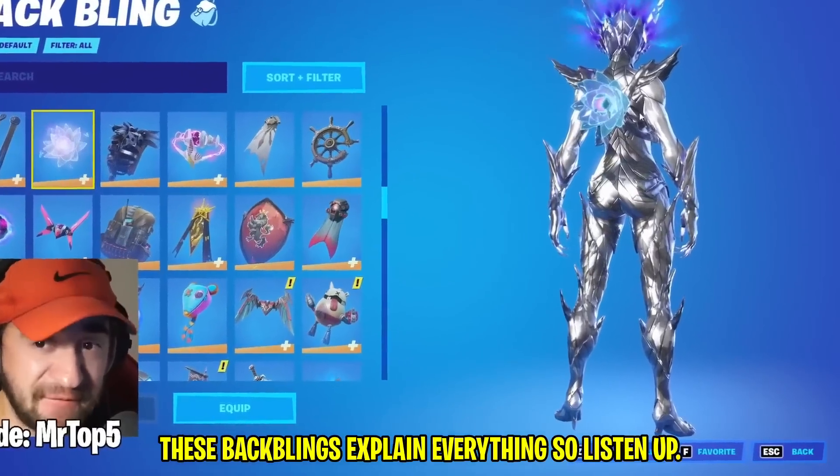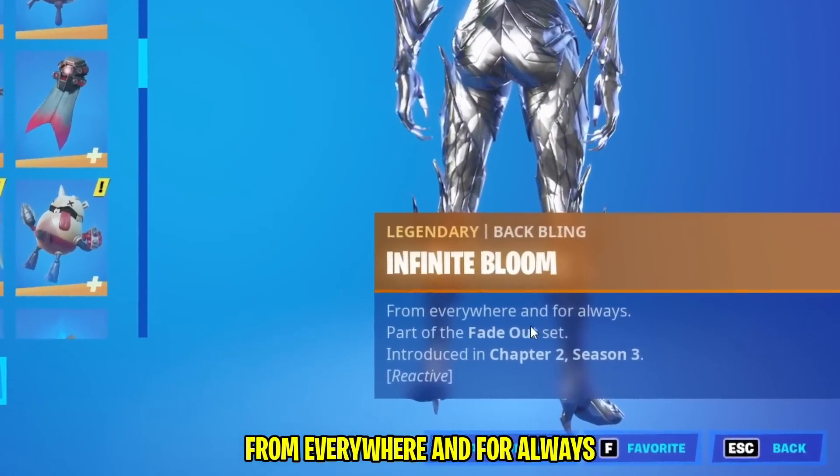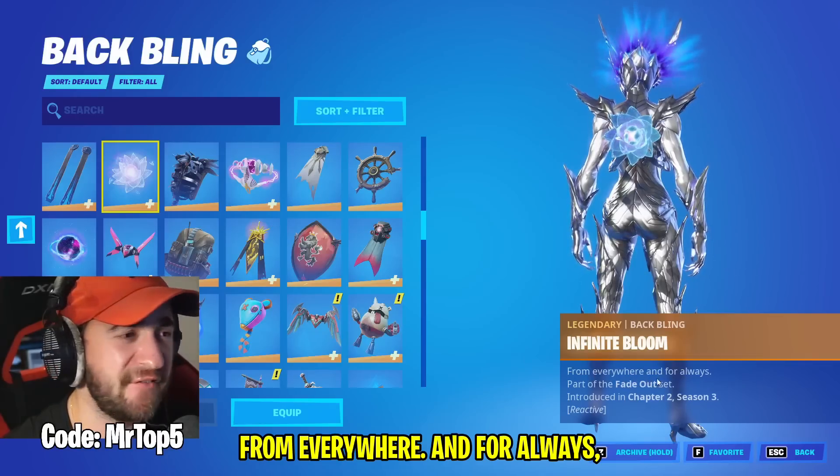These backblings explain everything, so listen up. The first backbling: Infinite Bloom. 'From everywhere and for always.' Part of the Fadeout set.